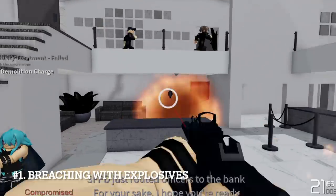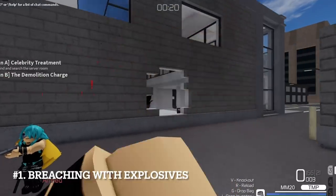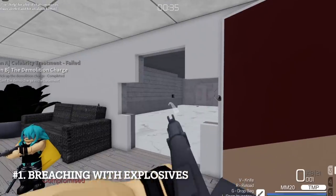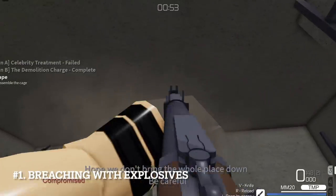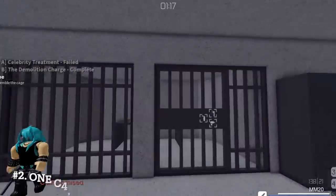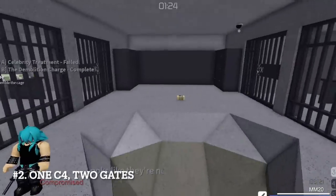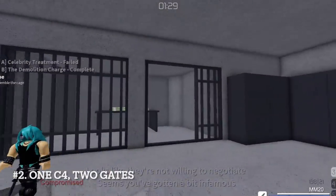Obviously the grenade doesn't work, so get that out of there. With enough ammo in reserve, you can alternate it using the dumper, and also use it to blow open both mighty gates — a total of 4 shots of the dumper. One C4 is also enough to blow both of the money gates; you will need to place and detonate them in between, or in the middle.